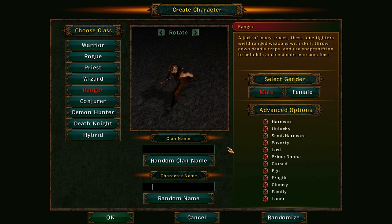Every game you play is a little bit different from the last because everything is dynamically created right then and there. The overworld map is different each time, the dungeons themselves are not the same, and the world itself changes too. There are a bunch of different modifiers that will be in the game, and you can randomize your clan name — here I'll just call mine Bloodlust — and then give my character a name.